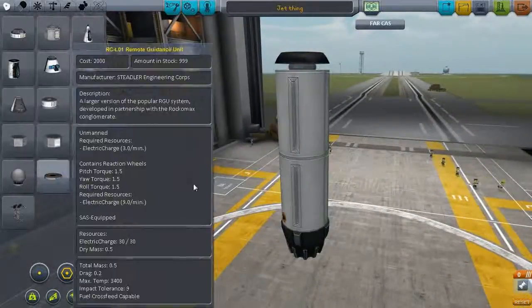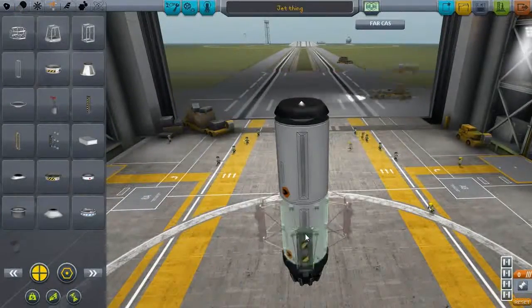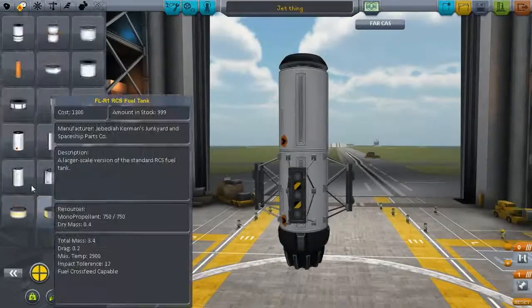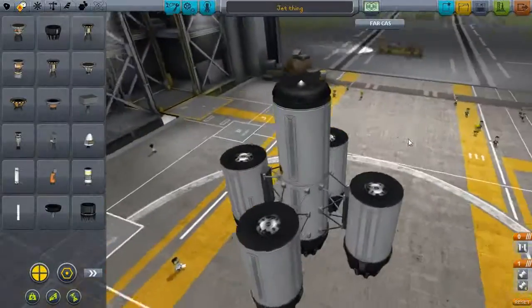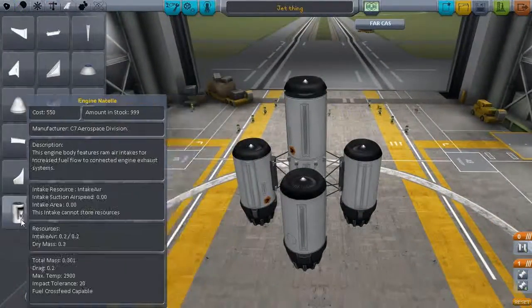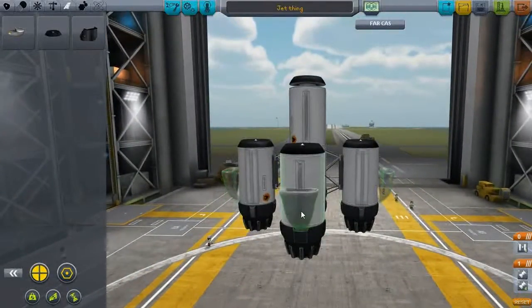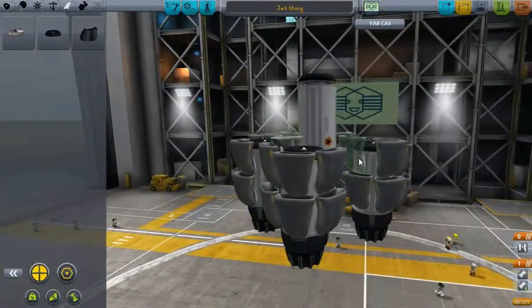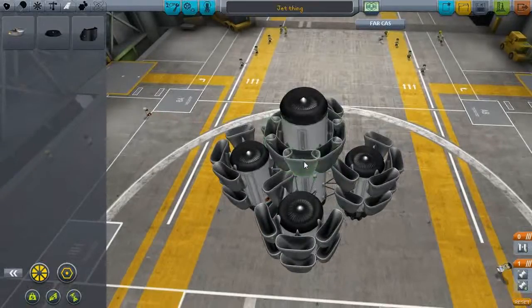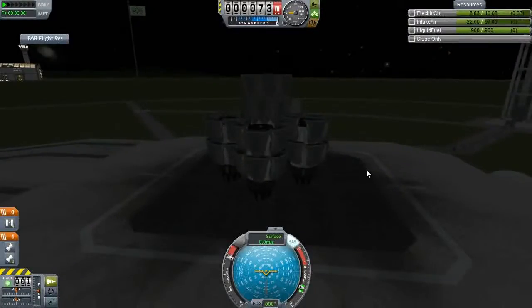It's always fun to crash them. At this point I was thinking maybe it just needed more thrust at the bottom, so I added some more engines. I figured if you spread the thrust over a greater area, maybe the thing just won't flip upside down. That's my limited knowledge of physics and engineering — just put more engines on it. What could go wrong? And because there's more engines, I have more room for air intakes.